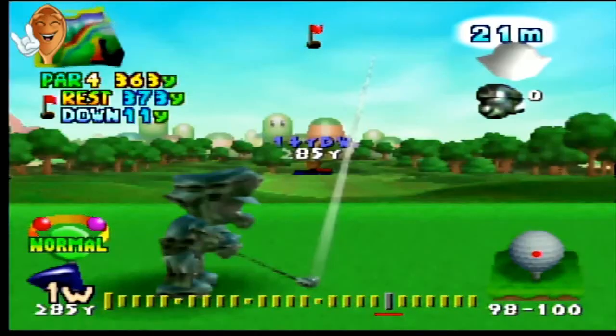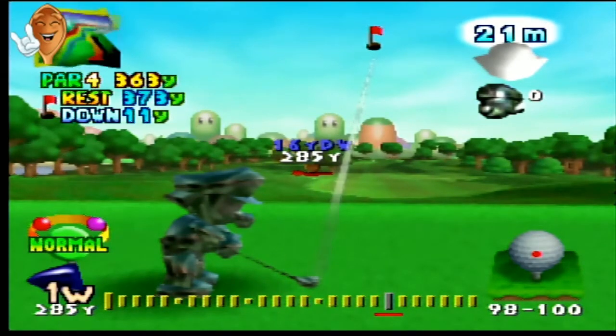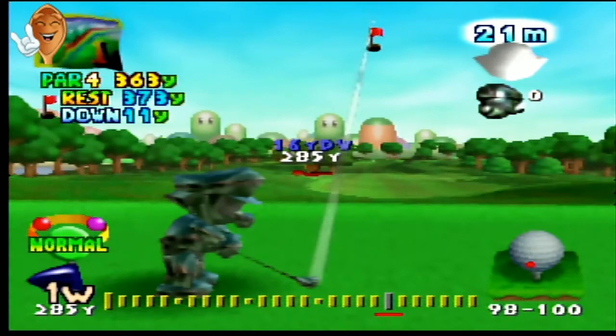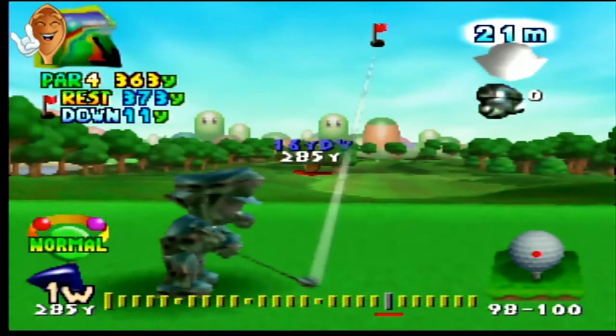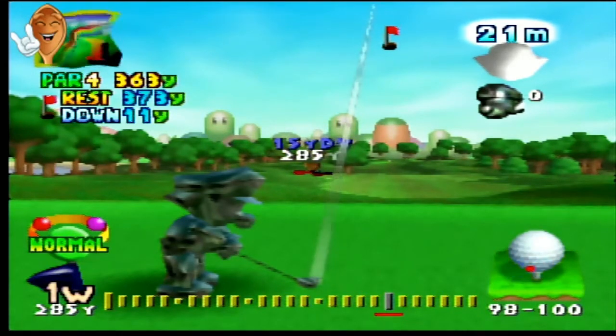Let's say we get a friendly wind and want to take advantage of it. This is Metal Mario, who has a draw, so instead of going straight down with the ball line, we go down and to the left. You take the white line coming off the ball as your starting direction — ignore the target shown on screen — then add the wind from there. We're going to go just left of the pin, a little bit left and down, and go full power.